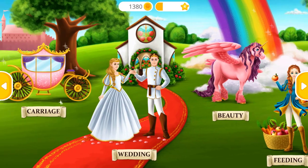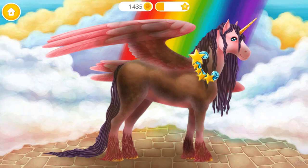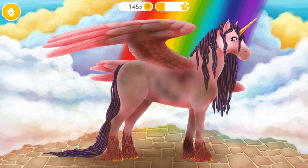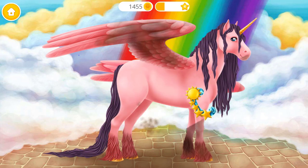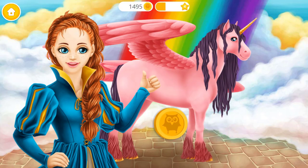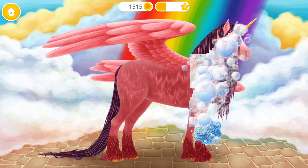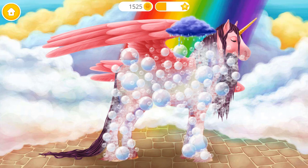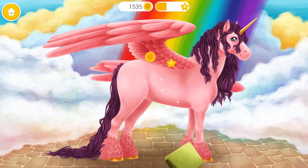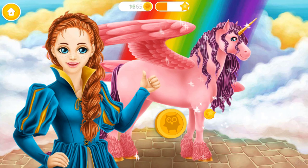Welcome to the horse club! Beauty! Collect all the coins! Take care of Beauty! You're doing great! Get rid of dust! Much better! Shower time! Apply the shampoo! It loves water! Very good! Now dry the horse! Now brush its hair and make it shiny! Looks amazing!